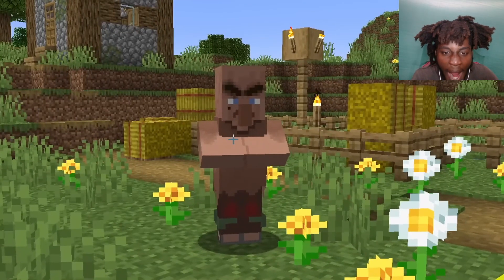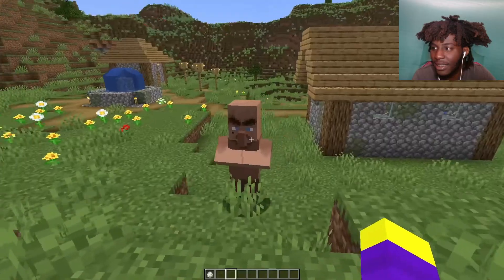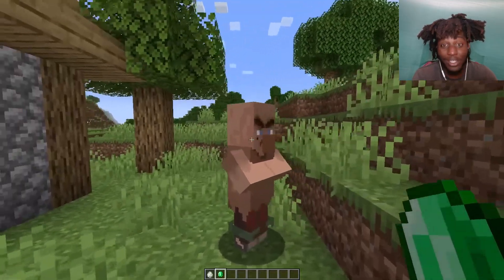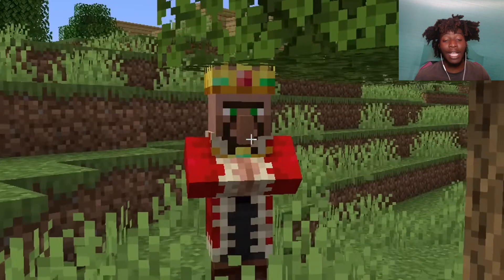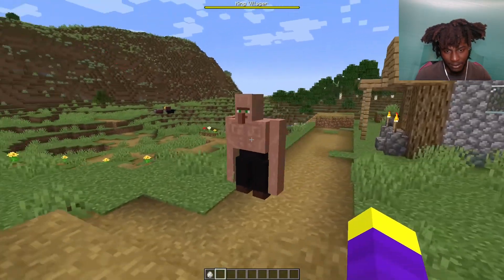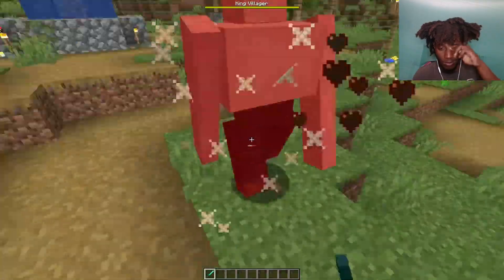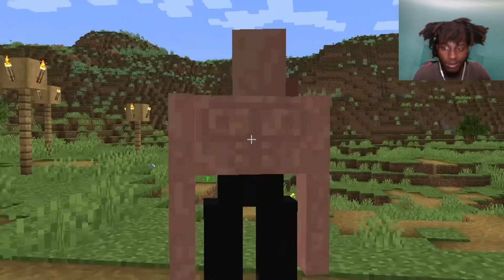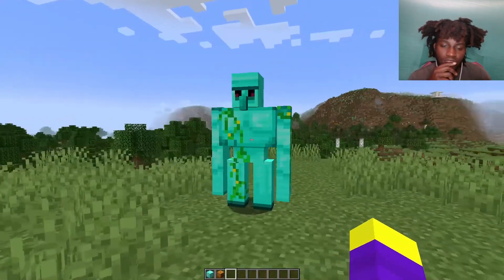The next villager is the homeless villager, and you might be wondering why I added one because that's basically what a nitwit is. The difference is that this villager can beg for emeralds. The last villager is the buff villager, who isn't technically a villager. The buff villager is very strong and likes to fight everything. If you do kill the buff villager, you get nothing, so I would just stay away from this guy.